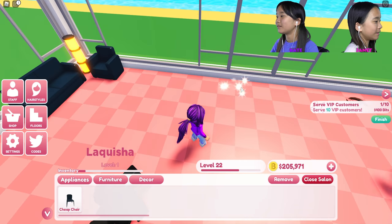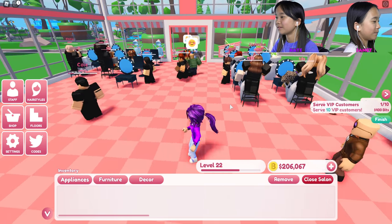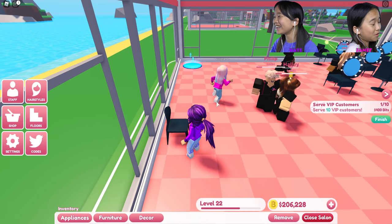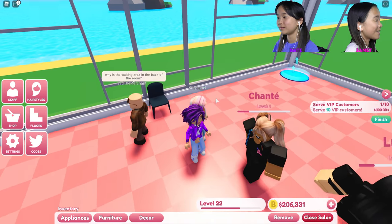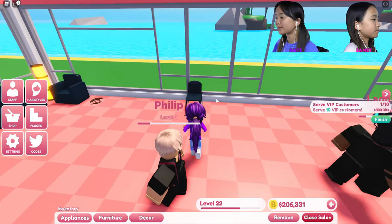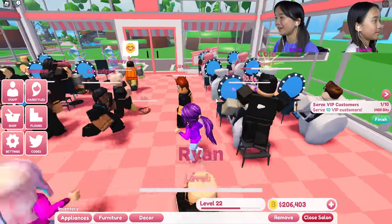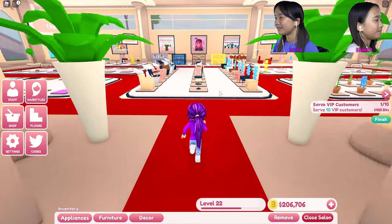So far the waiting area has two chairs, one lamp, and a little plant. This is the place where you sign in. The waiting room is in the back of the room — you walk in, say hi to the person at the desk, then walk over and wait, and once they call your name you go. I'm gonna go to the store now.